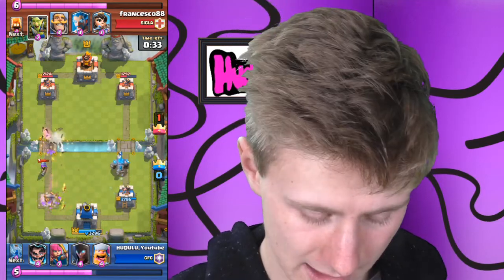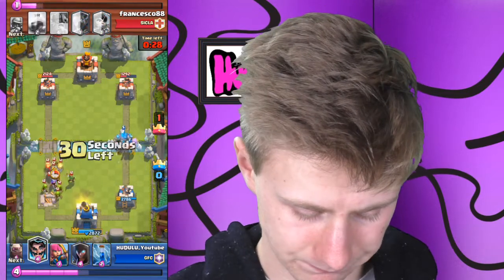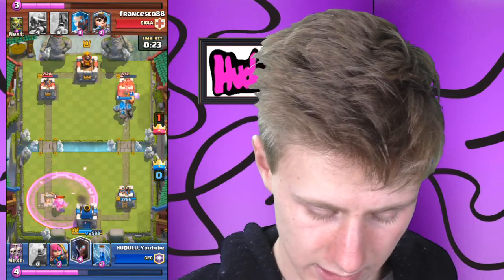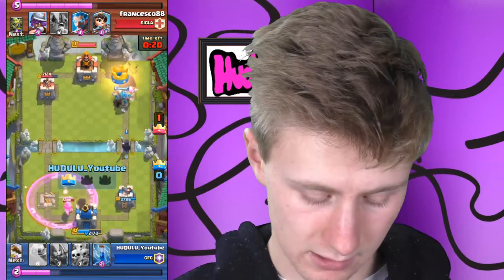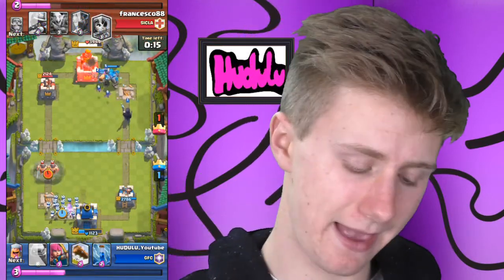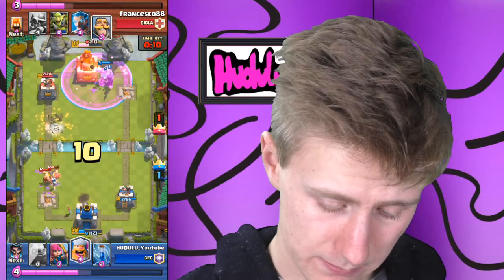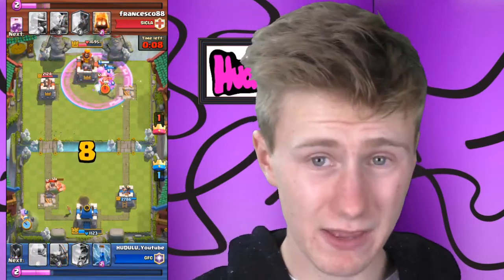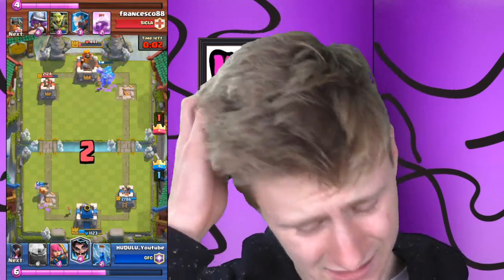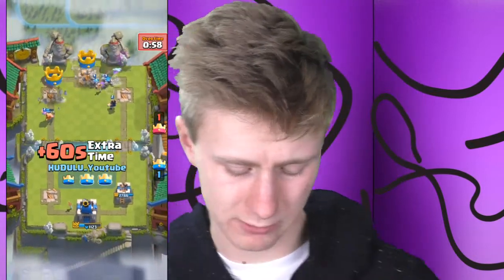Elite Barbs came — I just boxed them with the Skeleton Army and logged to also get rid of the Princess and the Musketeer. I left the Musketeer, then the Goblin Gang was coming. I zapped them with the Electrowiz and tried to take most of that out. Meanwhile my Lumberjack was going ham on the tower. So he had to defend that push because it was very nearly going to take out his crown tower.